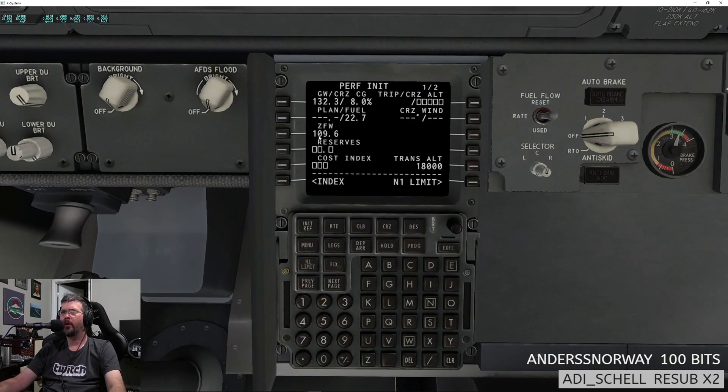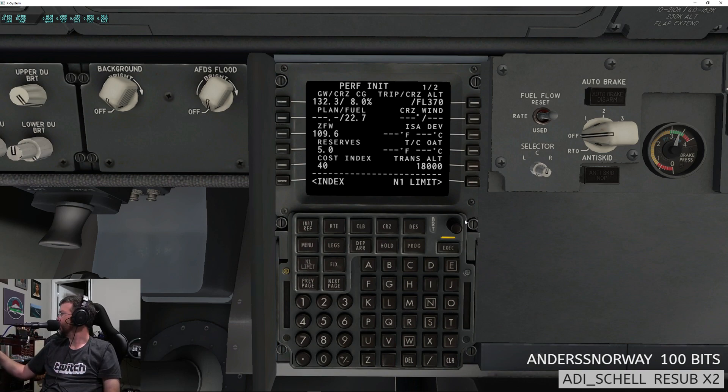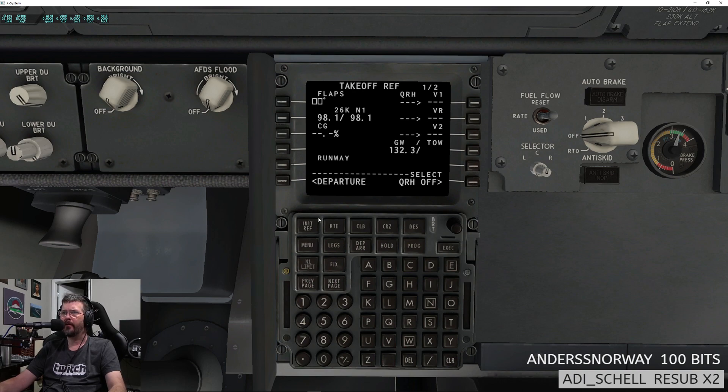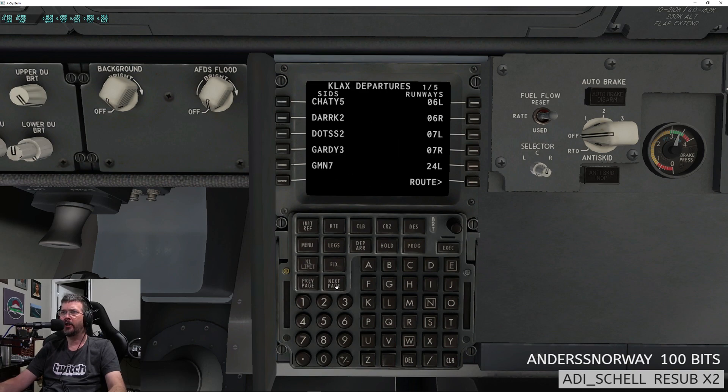We'll come down here and do gross weight, reserves of five, cost index today is 40. Cruise altitude — we're going eastbound so we'll go at FL370. Cruise winds today are 036 at 5, outside air temperature is minus 40. Execute that. One limit select, outside air temperature takeoff flaps 5, CG 22.6, trim 4.76, V1 129, VR 131, V2 143.